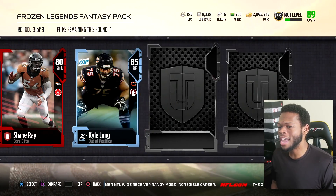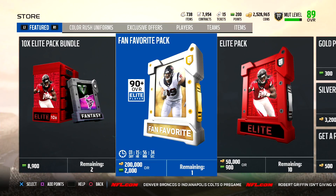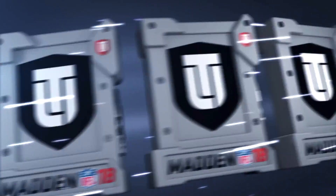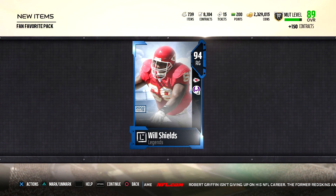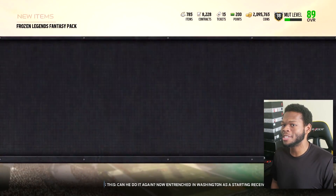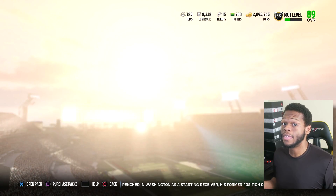Final round: Shane Ray, Kyle Long, Will Shields. I actually have his Legend — I bought that fan favorite pack because the homie Shake and Bake was like, yo I got a running back out of that pack. So I tried my luck and I got a Will Shields. Unfortunately that card can't sell for you — nobody's trying to spend 300-400K on an O-lineman. Guess I'll go out-of-position Kyle Long. This Legend Fantasy pack really did clean up.